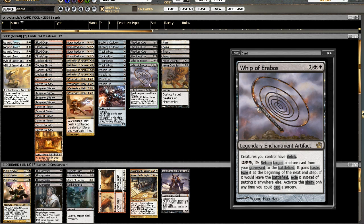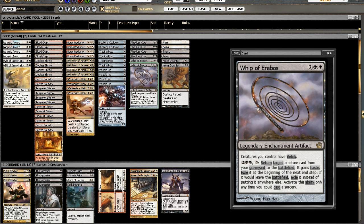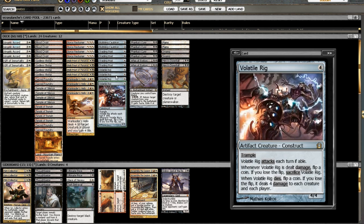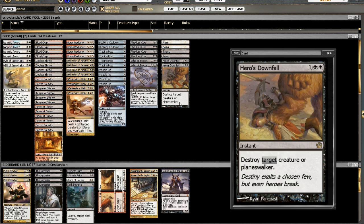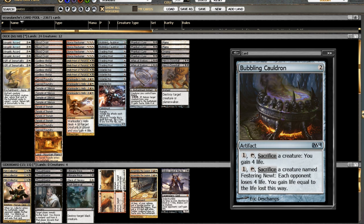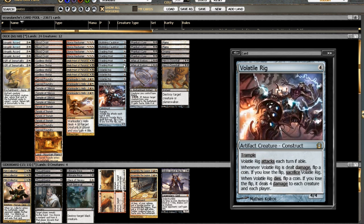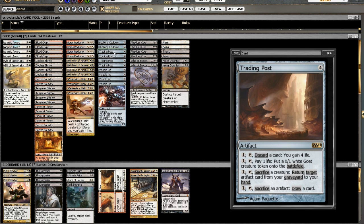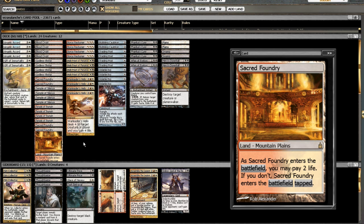I think two Whip of Ereboses is enough — it is giving our creatures Lifelink, which might be better than more Trading Post. I am running four Trading Posts though. I think four Bubbling Cauldrons is too much since we don't have enough creatures to make it worthwhile. The Trading Post and Bubbling Cauldron combo is awesome when you get them both out, but I think four Trading Posts and two Bubbling Cauldrons is fine. Now I'm playing the expensive land package.